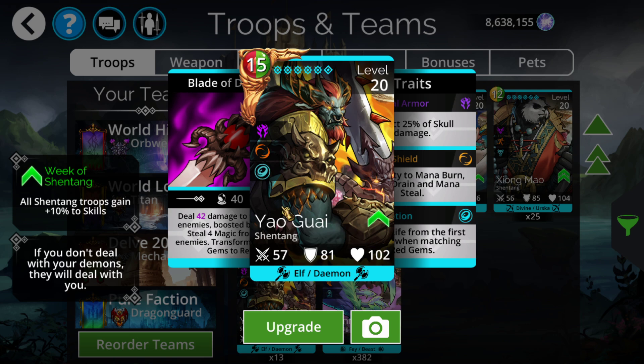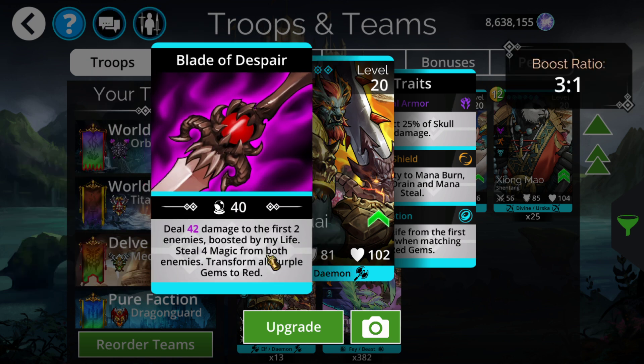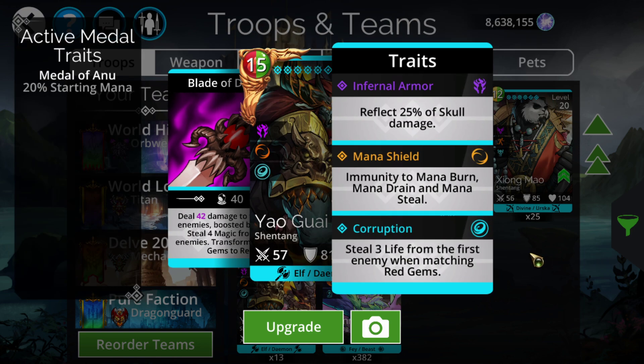Yaogwe — the only troop I actually have gold medaled — is also available from this kingdom. If you're currently not able to do Bounty Hunter with four bounty troops due to not having enough stats, Yaogwe is the best fourth option in the game. If you're looking to run three bounty troops with a single troop, he is really great all around — has a really high amount of damage that can go into pretty much a double kill if it gets alignment, while also having some magic steal, and he keeps getting bigger over time through his magic gain as well as his life gain from his final traits. Really great legend.